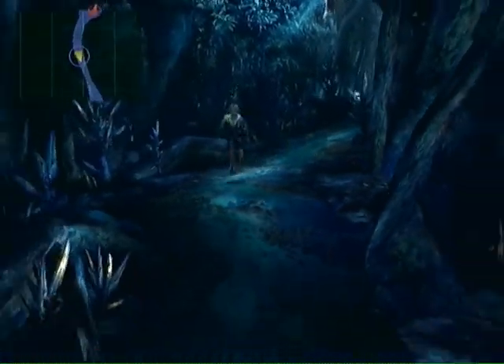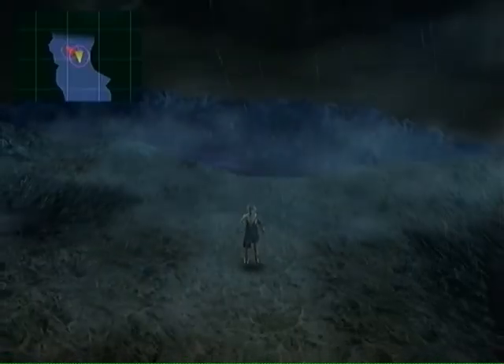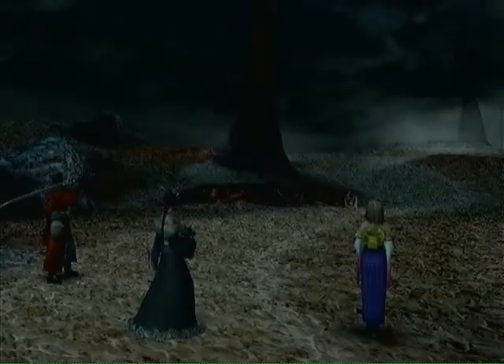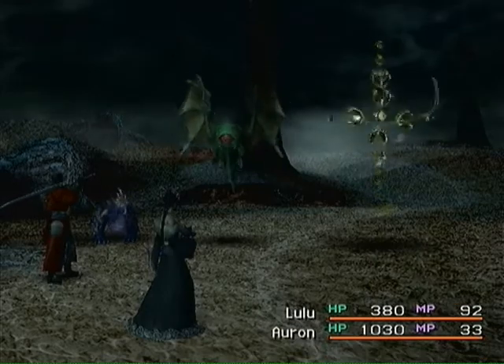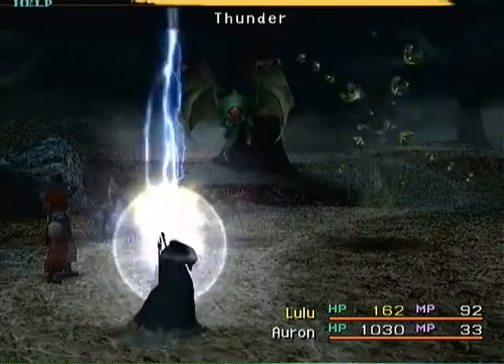Hello everyone, welcome back to the Final Fantasy X Yuna Only Challenge. I did jump a little bit farther ahead because I wanted to show you exactly where this spot is for dodging lightning. It's going to be fairly straightforward, just like the way I try to keep everything for you. You want to end up right around this area, just to the south of these two craters here. It's okay to get in fights in between — between fights you have a chance to dodge a few lightning bolts.